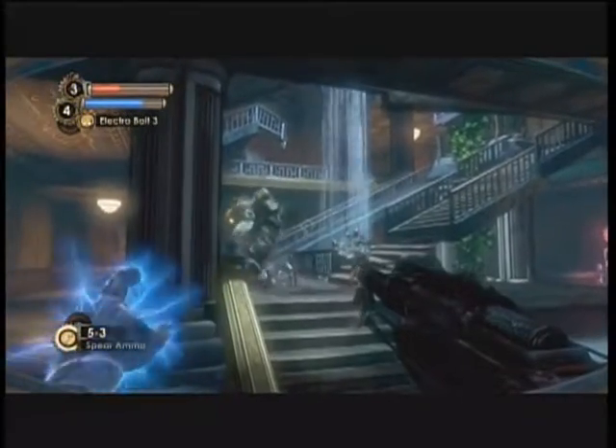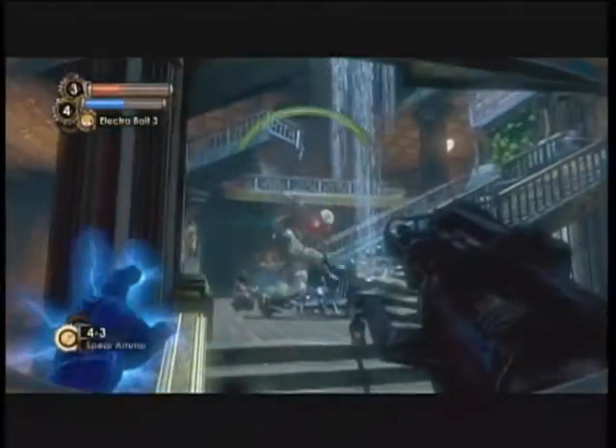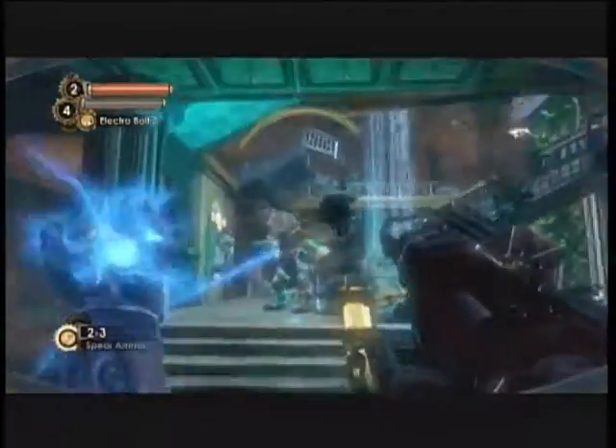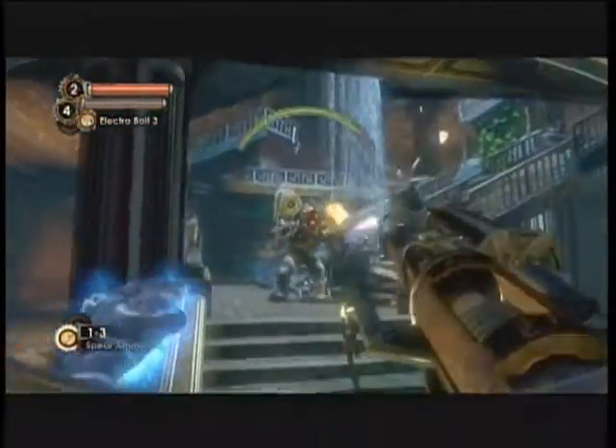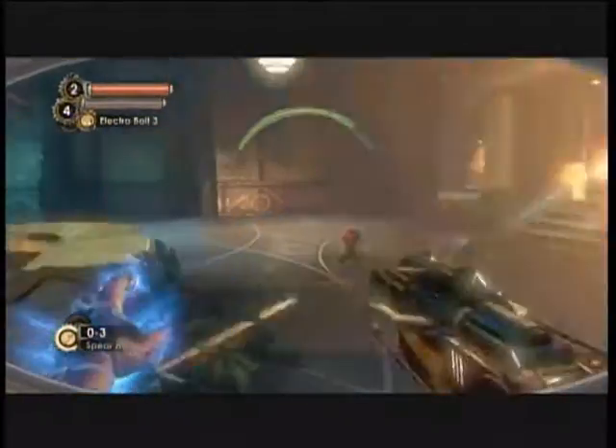Hello and welcome to another episode of Let's Play Bioshock 2. In the last episode, we did some storyline stuff regarding getting into the next area. We have to take down security control panels on the security bot, and we also have to deal with some big daddies.